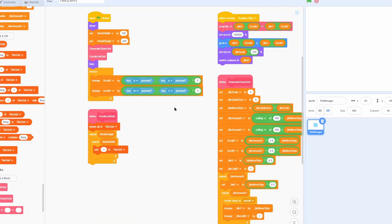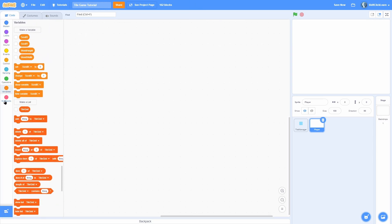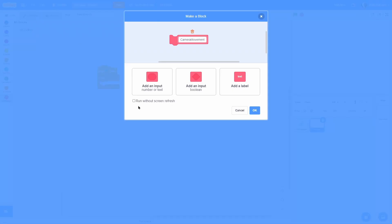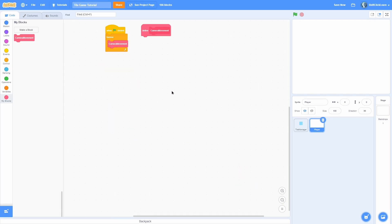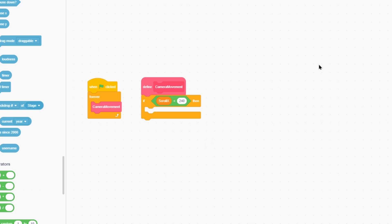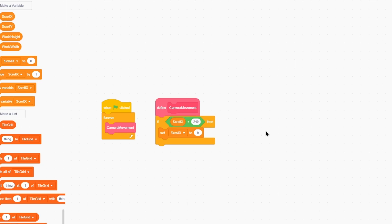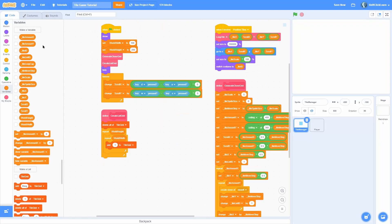Make a blank sprite called player — we won't make the full player this episode, just the camera movement. Add a green flag forever loop and a new custom block called camera_movement, set to run without screen refresh. To limit the camera, check if scroll_x is less than 240 — that's perfectly one screen to the left. If you're not using a 16×16 pixel grid, this number will be different. Also check if scroll_y is less than 180, then set it to 180.